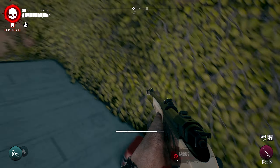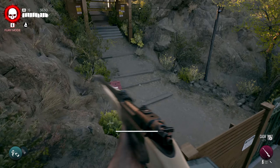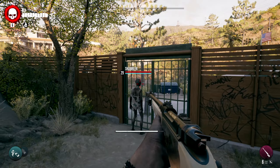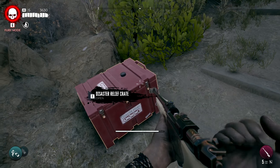You can just jump over here and open the gate from the other side. We're gonna kill this guy — headshot — and loot this. It's a disaster relief crate, nothing really special. Got some more zombies spawning but now we can actually open the door from this side.